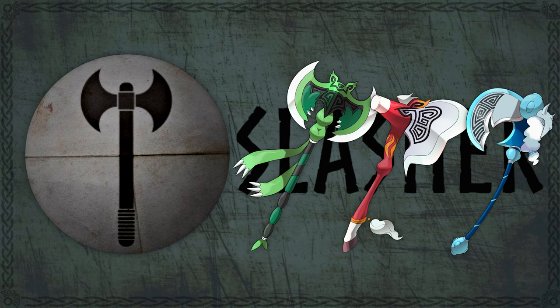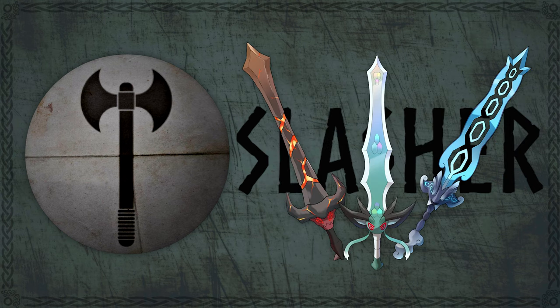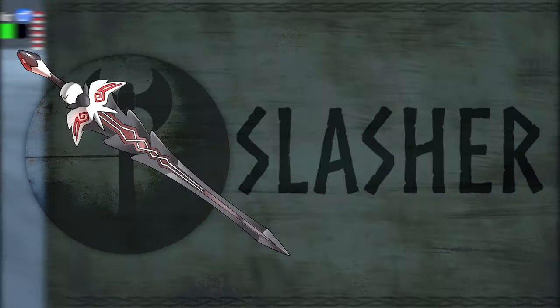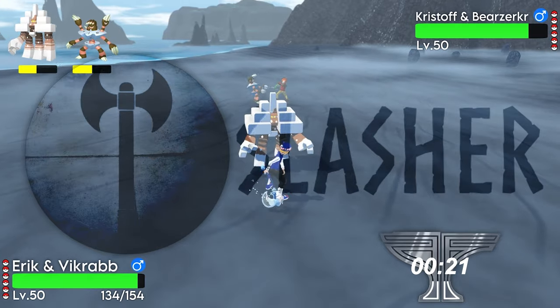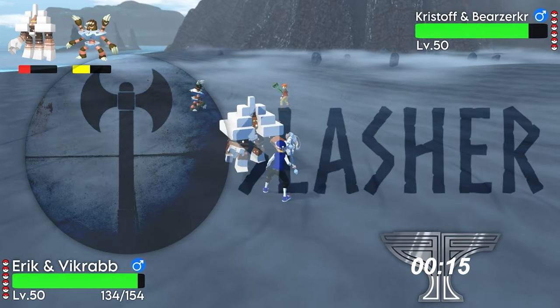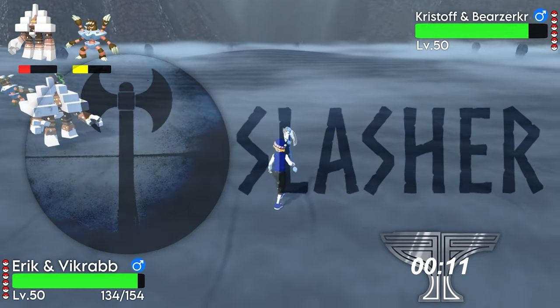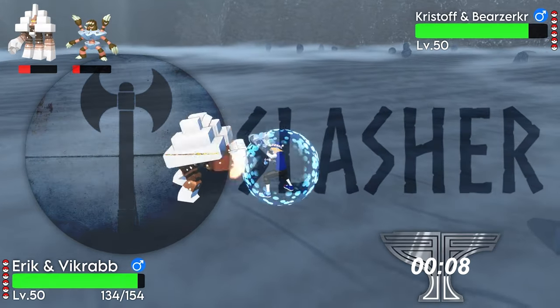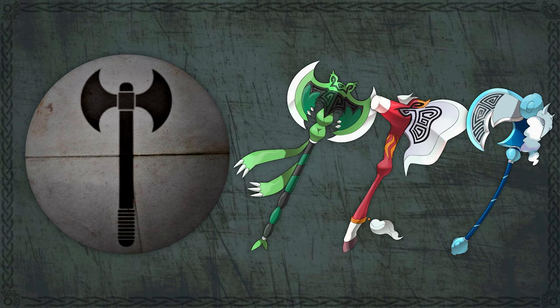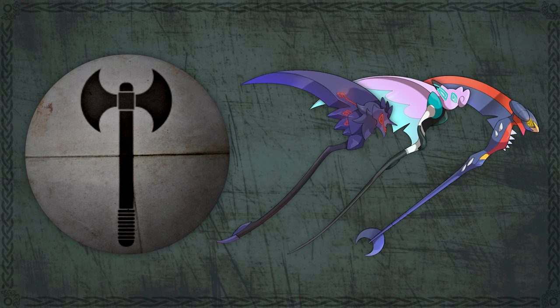First, we have Slasher-type weapons: axes, swords, and scythes. Axes are obviously the most common Viking weapon, which is why all three of the starter Forge Forms are axes. Swords were also very common, and for those who didn't know, scythes were actually very popular in Iceland — mostly for farming, but they are part of the history. Slasher types are the most common and swiftest weapon type, allowing you to get more attacks in and hack away at enemy health. Swift attacks can lead to a string of combo attacks unique to Slasher types, which if executed properly, take off an extra chunk of health at the end of the combo. All Forge Form weapons also have a held-down charge attack, and for Slasher types that leads to a powerful spin attack.